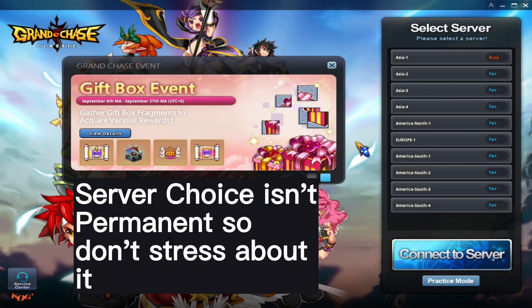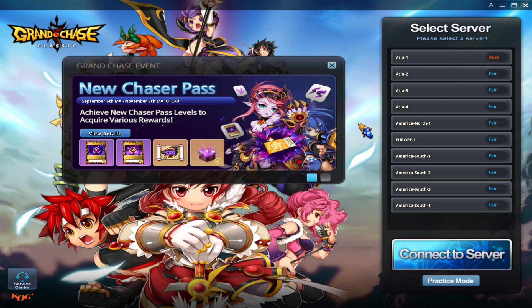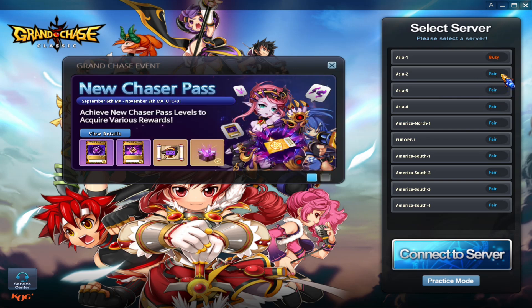The very first thing Grand Chase will ask you to do is pick your server. Any server will do — I usually select whichever server has the most players online, which in my case would be Asia 1. You can also select whichever server is closest to you if you have low internet bandwidth. You can tell which server is the busiest because it shows in red and says 'busy.' Blue is fair and is the lowest, then green, then yellow, and the highest busyness is 'busy' in red.